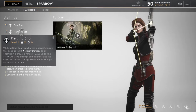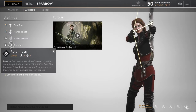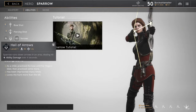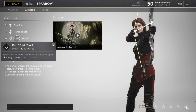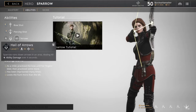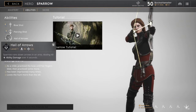Hail of Arrows is good when you combo it with Relentless, and I'll explain why in a second. Sparrow rains down arrows in an area dealing ability damage over four seconds. At level one it's 40 damage, and at max level it's 160. The power scaling is 0.25, so you're never going to use this as a way of killing someone directly — with 100 power you're only doing an extra 25 damage. The mana cost is 135 and it has a 12-second cooldown. It's good because it applies stacks of Relentless when you hit someone with it.